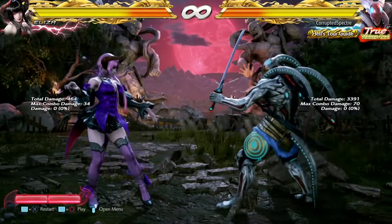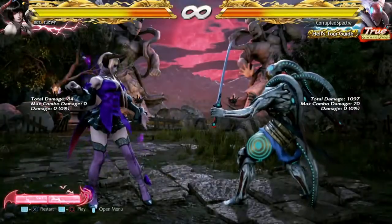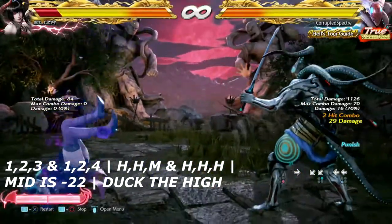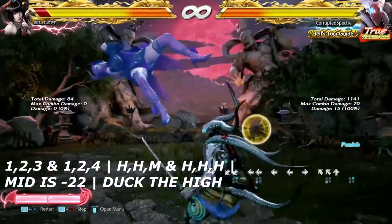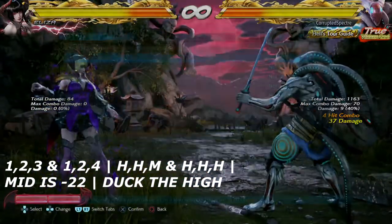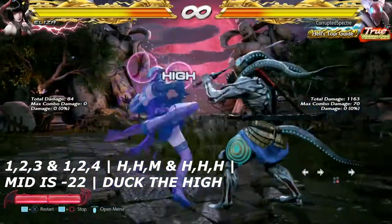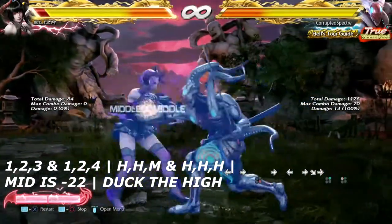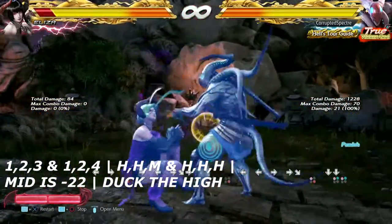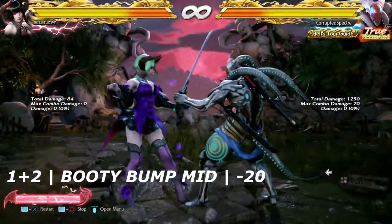Coming up first is a 50/50. We have 1,2,3 and 1,2,4. 1,2,3 ends with the mid that she does with that flip kick, and 1,2,4 ends with the high. If you are able to guess right, you can launch the 3 — duck and punish the follow-up.